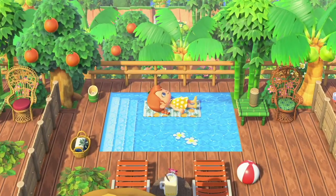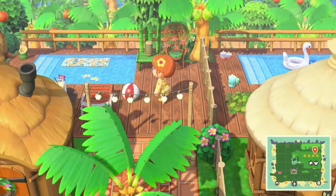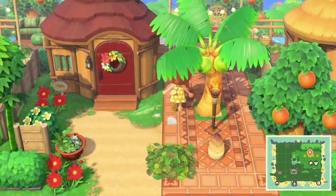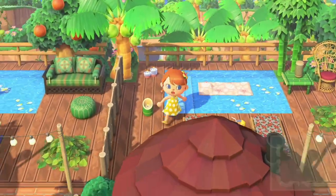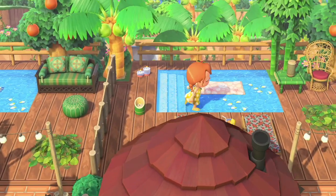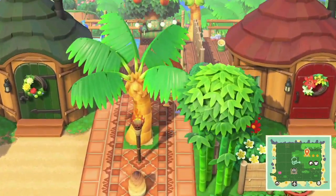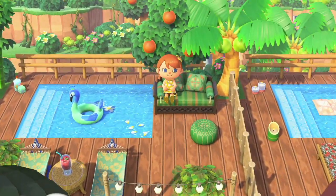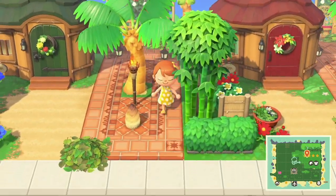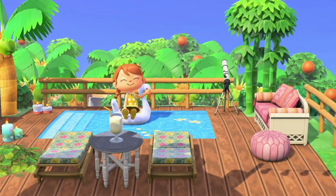Here we are in the orange house — this is Fave's house. You can't quite see the mountains yet but they're kind of disguised in the trees; you'll see them when you visit my dream address or watch the island tour. Next door is the red house where Caroline lives — her little back area is so cute with the candles, lounge chair, and her little drink. Then our last house is the green one where Julia lives — our fabulous Julia! I'm really happy with how hers came out, and of course I had to give her the inflatable bird ring because she's an ostrich — it was a must!